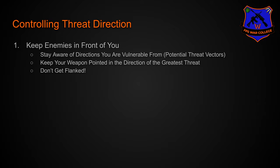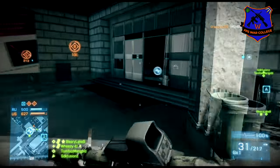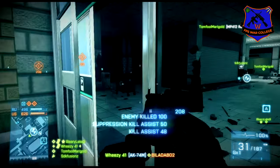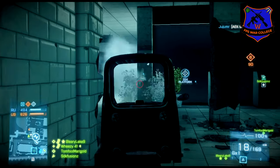We want to make sure that when we're playing, we're being mindful that other people are going to be looking for opportunities to flank us. The next tactic in controlling threat direction is working from the edge of the map, which means using map boundaries to reduce potential threat vectors. If you have a wall on your right-hand side you can be pretty certain there's not going to be an enemy coming from that direction, limiting the number of directions you have to monitor.